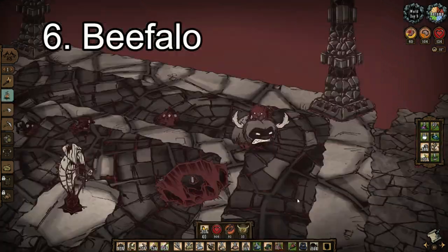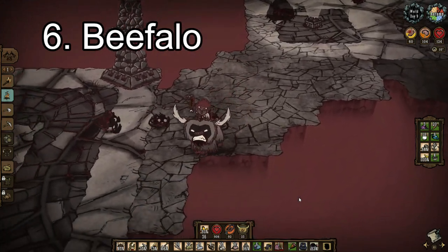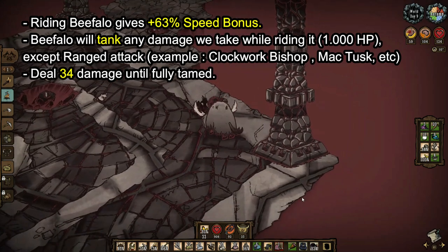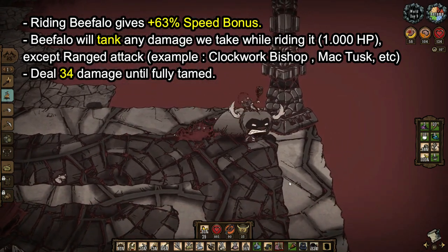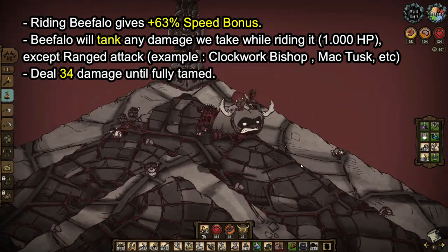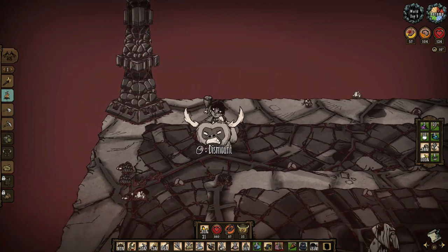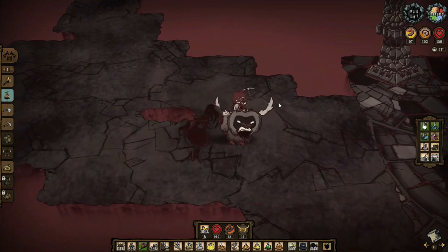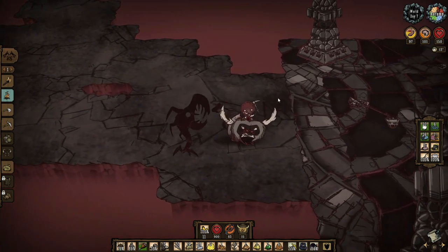Number six: beefalo. Beefalo is very useful in ruins as it helps to tank damage from nightmare creatures, shadow spell monkeys, and even earthquake damage. However, it is better to use it if you are already familiar with ruins mechanics, because there will be times when you suddenly get bucked off by the beefalo — either because you forgot to feed it or the riding time is up — which can lead to a dangerous situation if you are being chased by mobs.